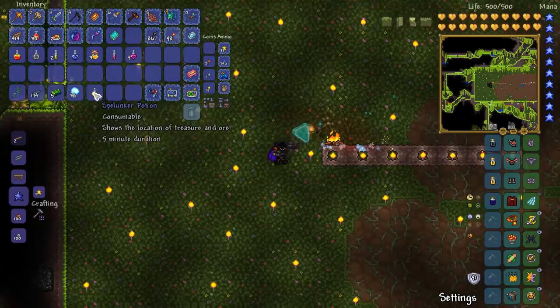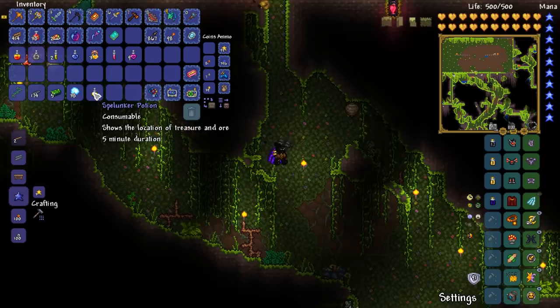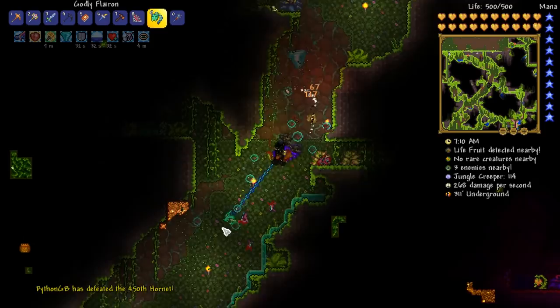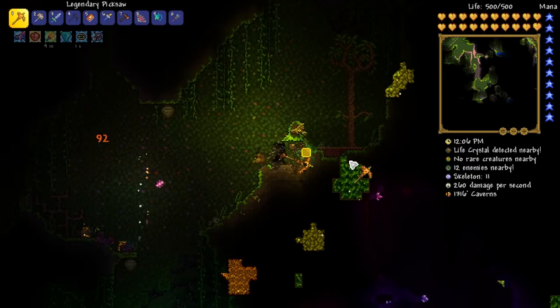Let's get down here, activate the potion, and let's get to work, my friends. Just a few more seconds of jungle spelunking left - just looking for some Chlorophyte. There's a little bit just over here, and I think this is going to be the final bit of Chlorophyte we actually dig up. There we go. How many did we actually manage to get? 314.